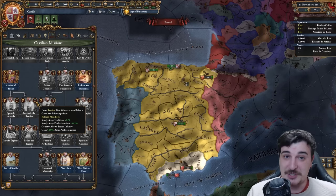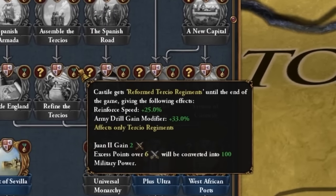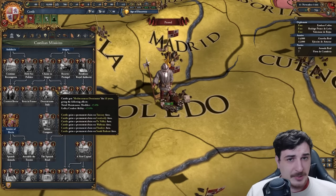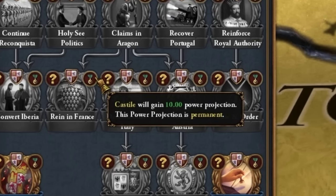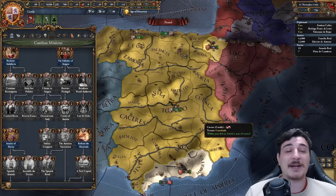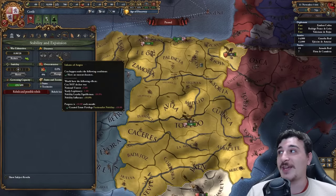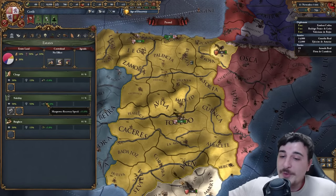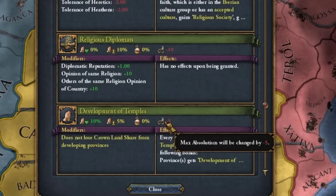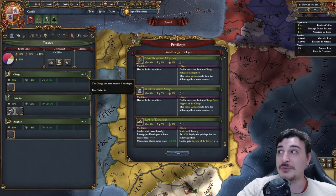If you navigate this mission tree, you get insane mechanics like the system of councils government reform. There's a lot of permanent stuff like the Fecho del Imperio that offers governing capacity and Diplomatic Annexation cost minus 25% until end of game — meaning Castile can get more Diplomatic Annexation cost reduction than the Austrians. Nobody says you have to form Spain; you can start as Castile and form Austria later. We can have up to six maximum privileges now, so we have enough slots to make the most of.